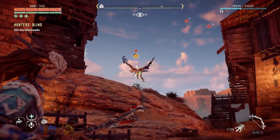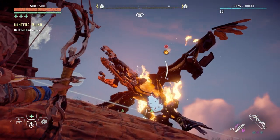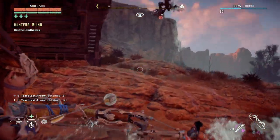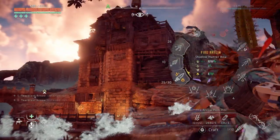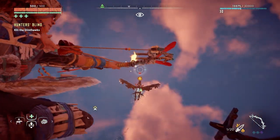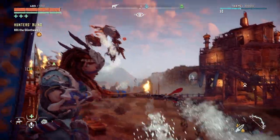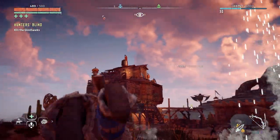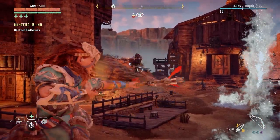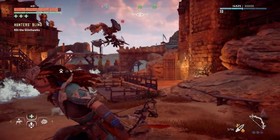I'd rather fight the Thunder Jaw than these pieces of shit honestly. Let me try that tear arrow - ah, it didn't work. I was trying to blow up the frost sack. You know what, let's just stick to fire. Got him! The freeze resistance from the Banuk outfit is actually working - the freeze thing is awesome.